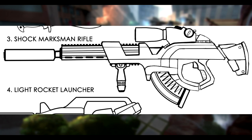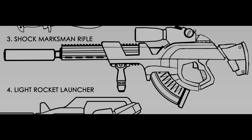Marksman rifles are reconfigured rifles designed to engage targets at a long distance. They're heavier and bulkier, and therefore worse at close ranges. They have telescopic sights, operate in semi-auto or burst, and they use the same ammunition as their parent rifles.